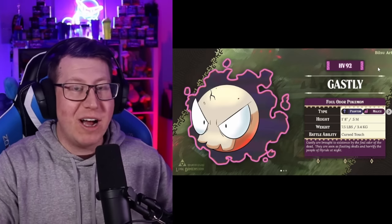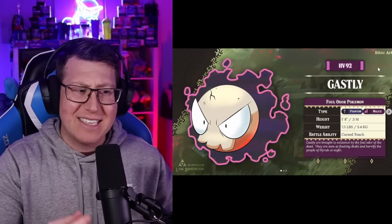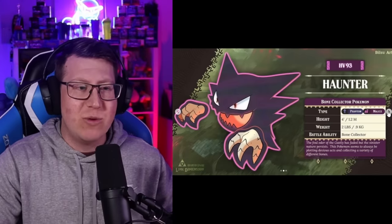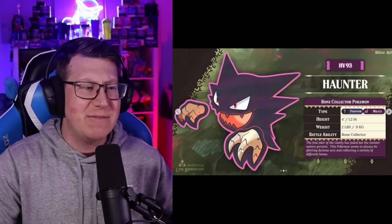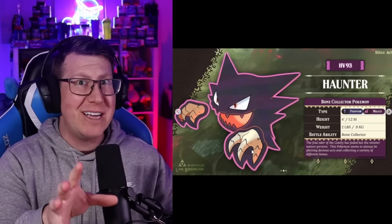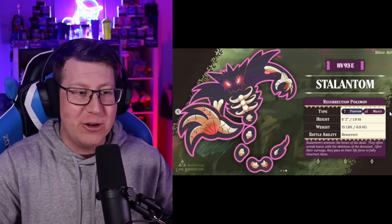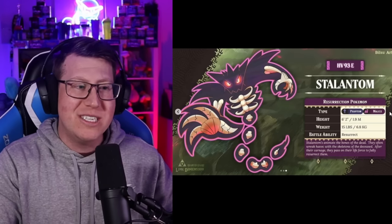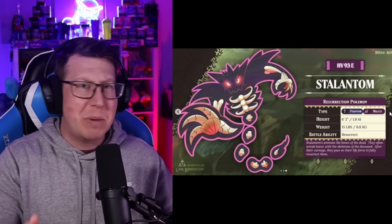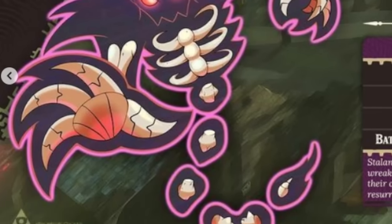Hyrulean Ghastly looks quite different - it doesn't look as much of a ghost but does look like it has a skull in its face. It evolves into our Hyrulean Haunter, which mainly looks like a Haunter except it has bones in the claws. But some people are going to be upset - there is no Gengar in this region. Haunter actually evolves into Stellantum, a completely different ghost Pokemon. It's still ghost and poison type but combined with a skeleton - you can see the ribs, bones throughout its tail, and its claws.